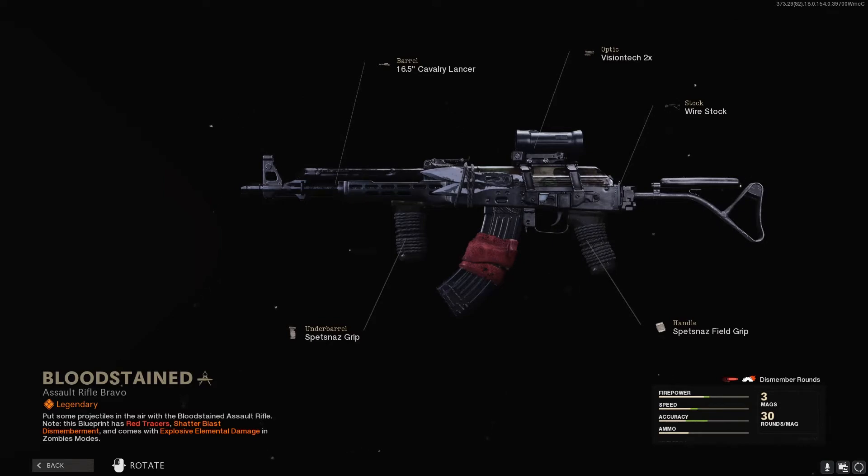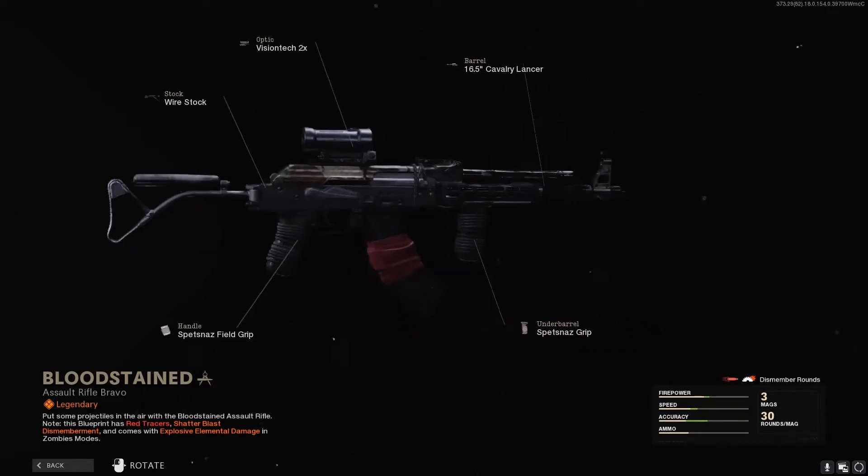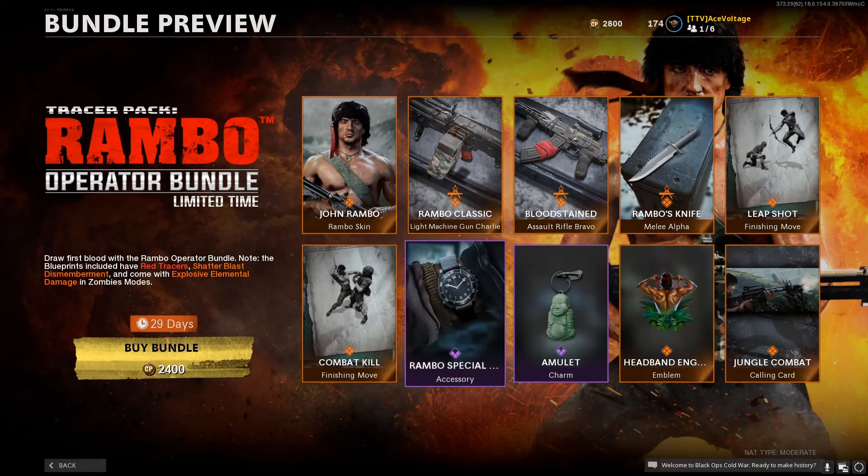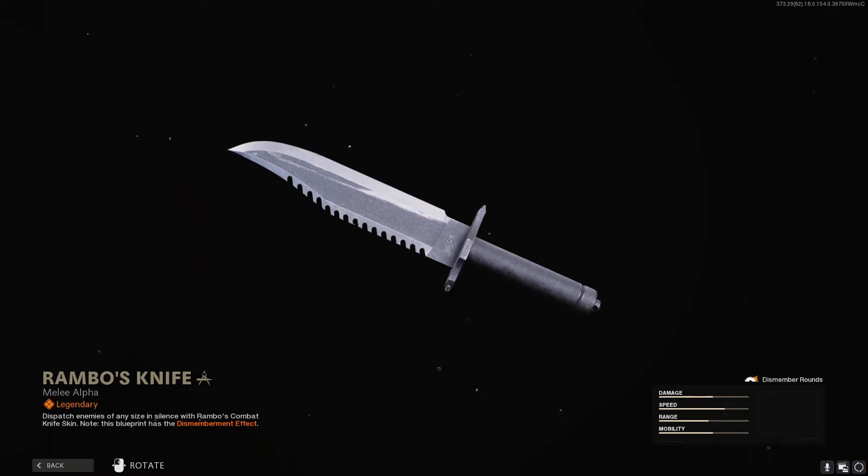Now let's go to the Bloodstain AK. The AK is kind of cool — it's got his throwing knives on it, the wire stock, his bandana wrapped around the magazine, a slight camo, and rope for grips because he was in the jungle making this weapon on the fly. Same as the M60: red tracers, shatter blast, dismemberment, and explosive elemental damage in Zombies modes — for Outbreak, Firebase Z, Die Maschine, everything.